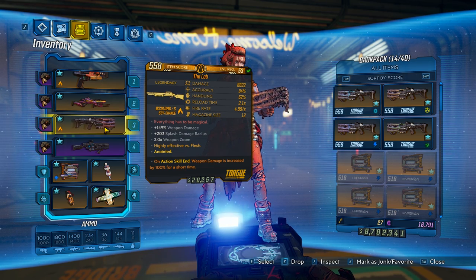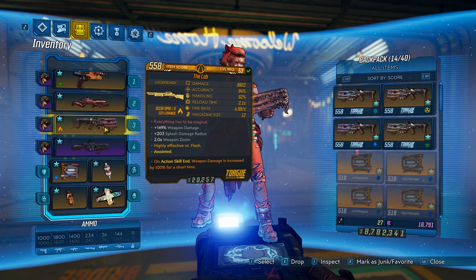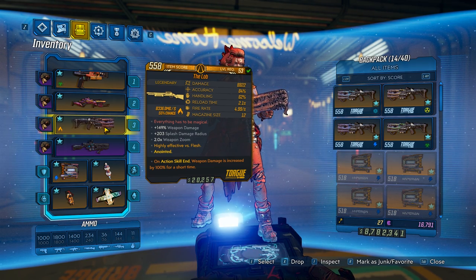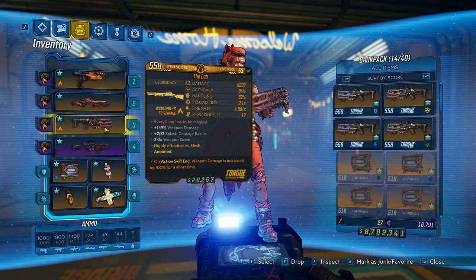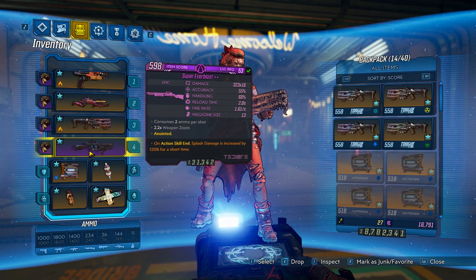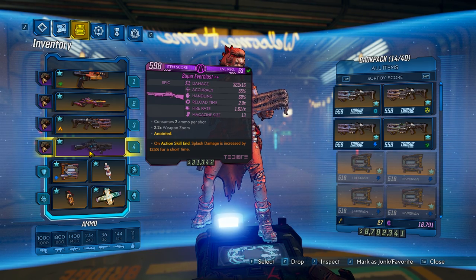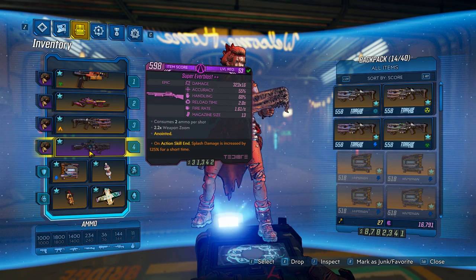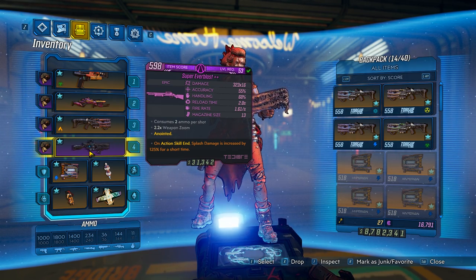The main key of the build is the Lob. Yours doesn't have to be anointed, but like any build, the anointment will help. With the recent hotfix, the Lob shoots a three-round burst of slow-moving balls that travel through enemies. What makes this gun insane is that it hits multiple times — passing through enemies and dealing many ticks of damage. With over 8,000 damage per tick, it's going to do quite a bit. For a second wind weapon you can go with whatever you want — ion cannon or whatever — but since the build is shotgun-focused I went with a T'Dor.